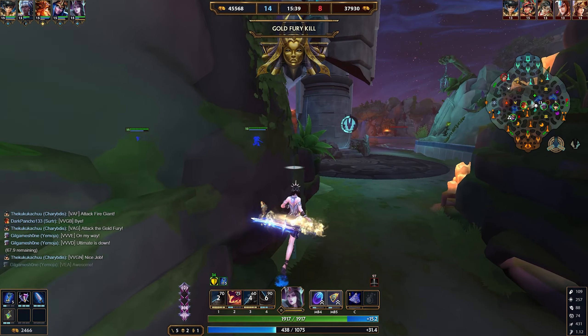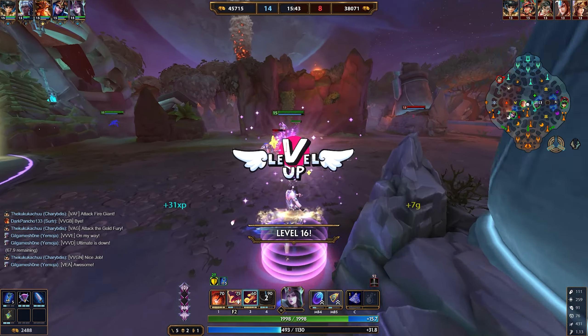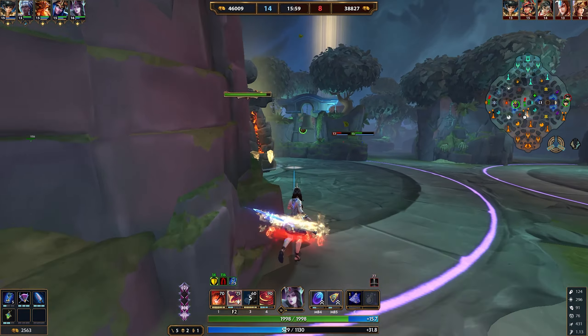The number of stacks consumed also affects the second part: three long-range projectiles that damage anything in their path and heal you for a small portion. Consuming more stacks makes these projectiles wider. At max stacks they're very wide — not the whole lane, but enough to hit multiple people much more reliably, meaning more healing and more damage. Importantly, this ability also makes you CC immune.